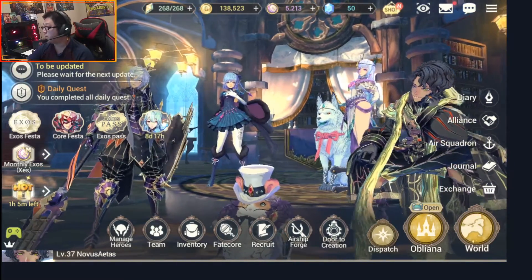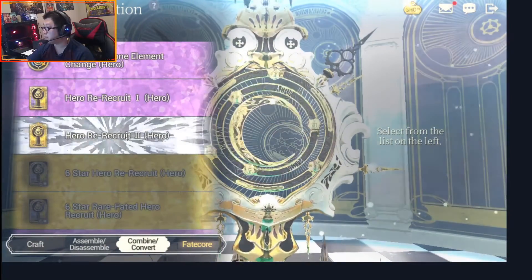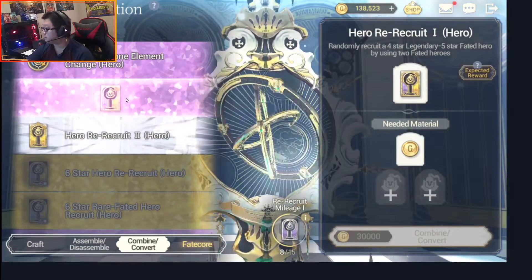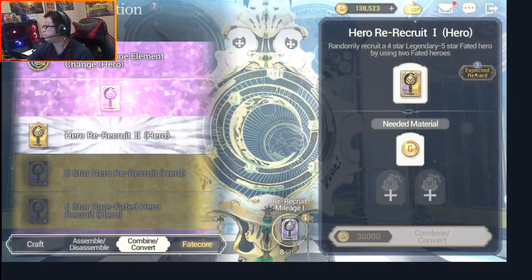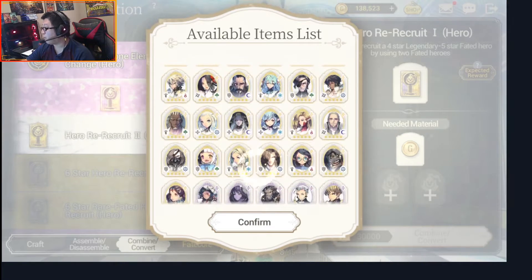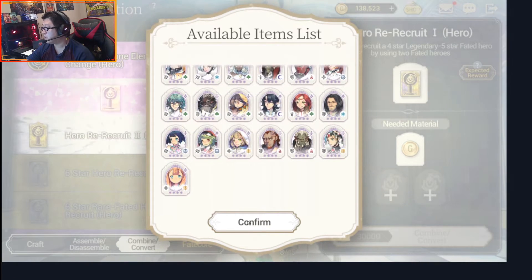So we're actually doing the re-recruit. This is a unique function where you can actually use it to re-recruit certain different characters. With the hero re-recruit one, you can actually use two legendary characters to re-recruit into any of the fated or legendaries. This is super awesome if you have too many copies of one character and you want different characters — you can definitely do that.